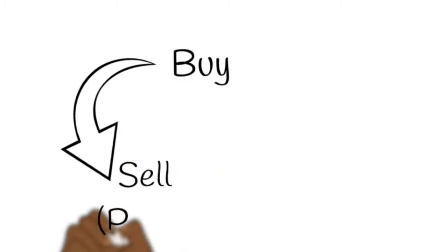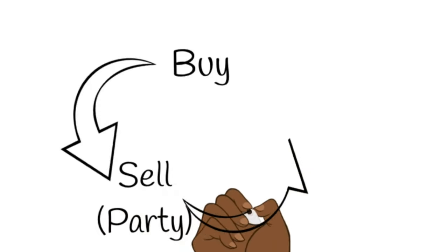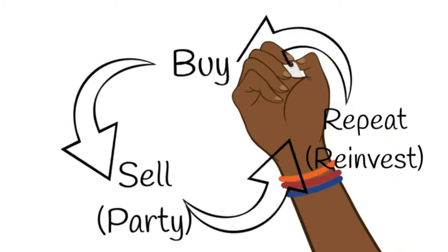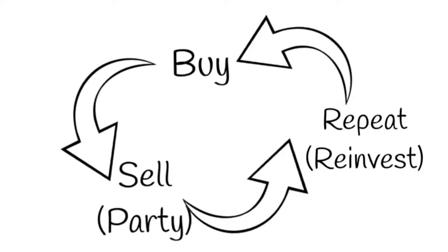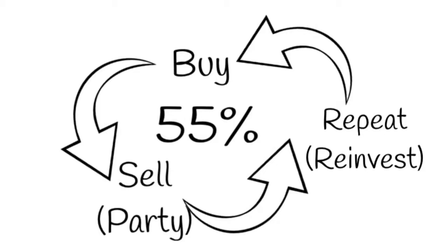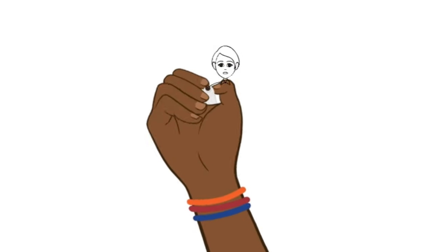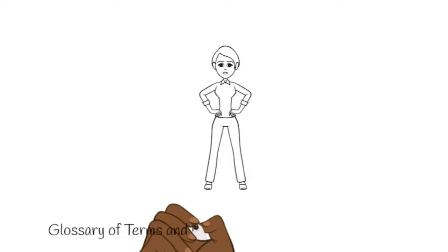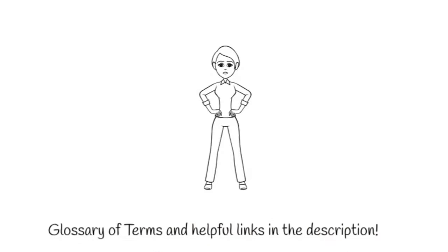How do you achieve Life of the Party? It's very simple: buy, sell — i.e., party — repeat, which means reinvesting back into your business. Do this at a rate of 55%; your commission is 45%, so take your 45% and reinvest that 55%, keep that cycle going, and achieve the highest Life of the Party level you can. Beat your best! A glossary of terms and helpful hints can be found in the description of this video.